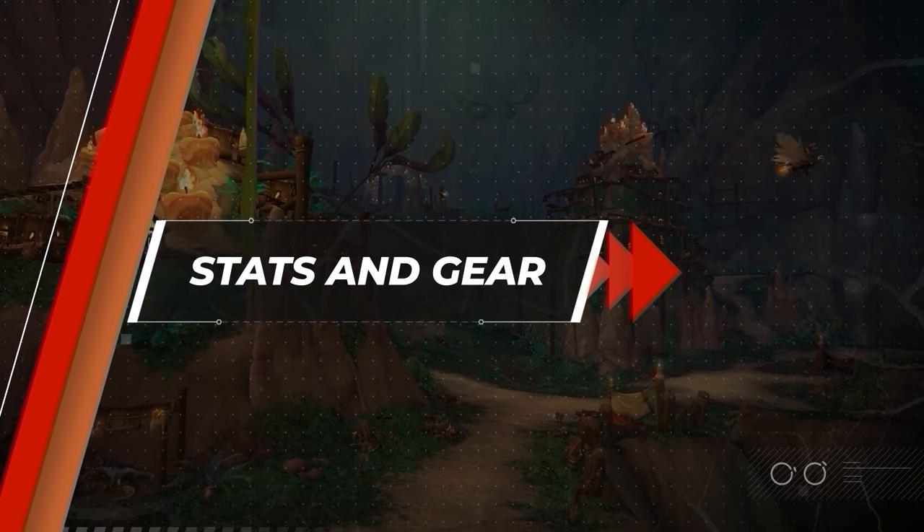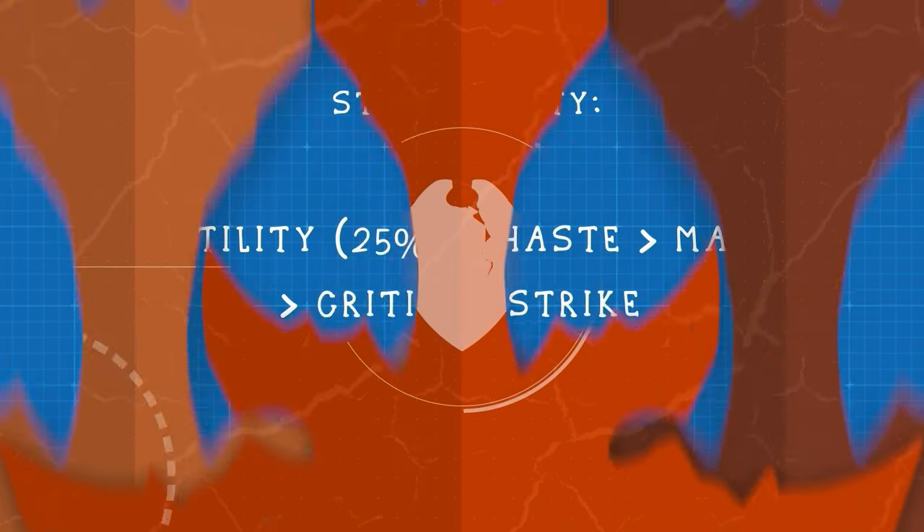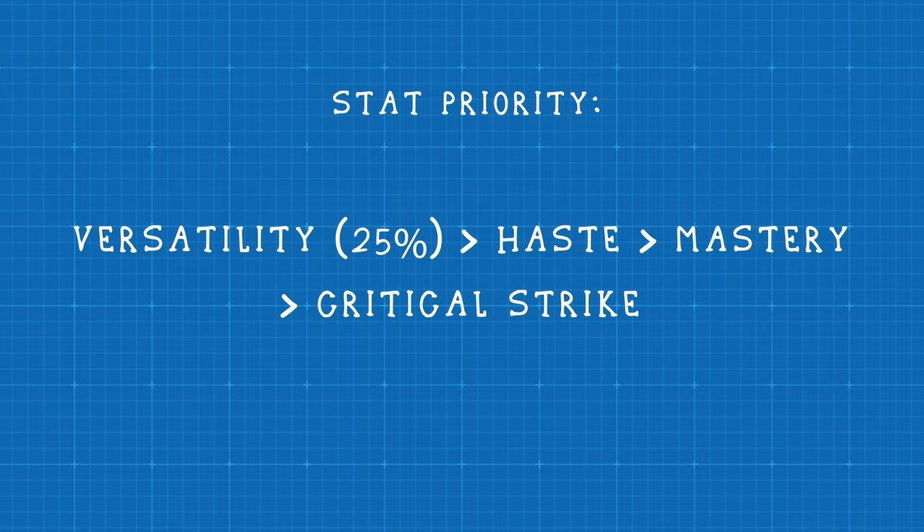With race covered, let's look at best-in-slot gear for Season 1, starting with stat priority. Our main focus should be on Versatility — we receive a solid balance of both offense and defense, making it excellent for PvP. Beyond that, acquire a solid amount of Haste, which makes us feel less global-capped and makes spreading diseases feel less of a hassle. Also gain some Mastery to increase your damage profile, buffing your diseases and core damaging spells. Critical Strike does not synergize well with our toolkit, so avoid it at all costs.